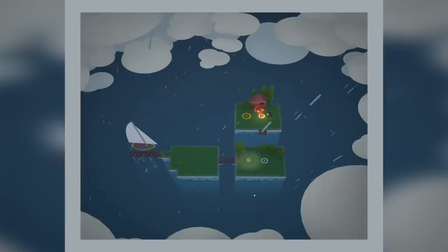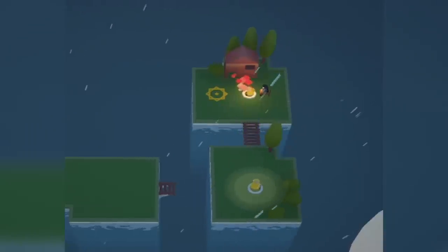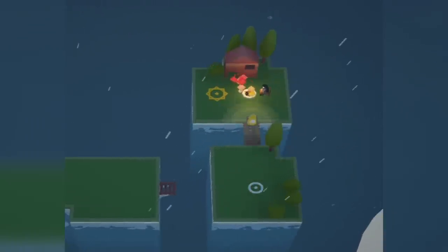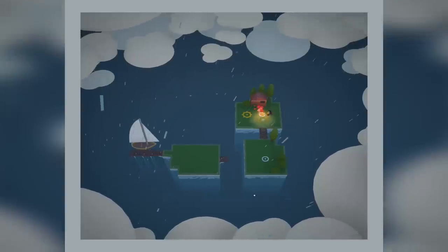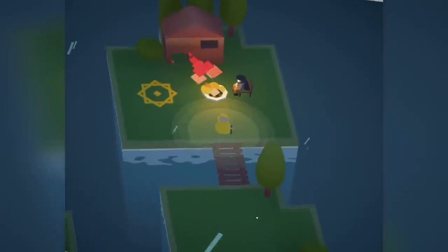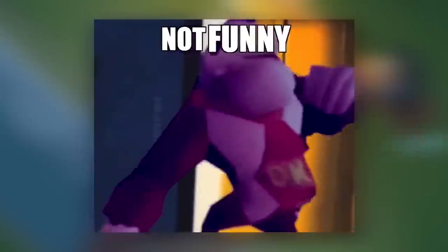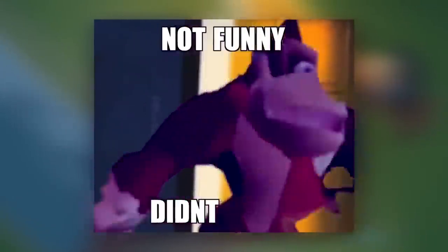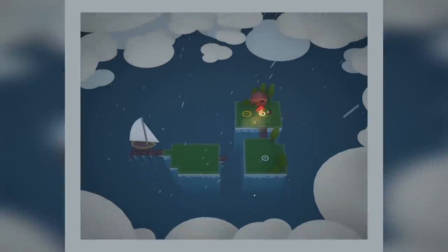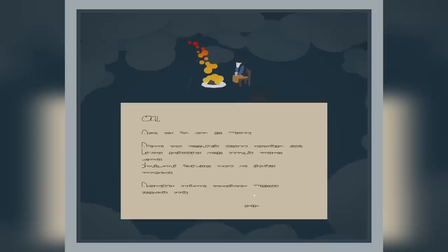You might be wondering, well Matt, why is this a puzzle game and how does it work? So I think we go into this circle and this spins the island. So now we've made a bridge over this way. We can get across and see this guy who for all intents and purposes is camping. Get it? Intents? Like tents? Because he's camping. Never mind. We've just got to go into this thing and we've completed the level, delivered his post.